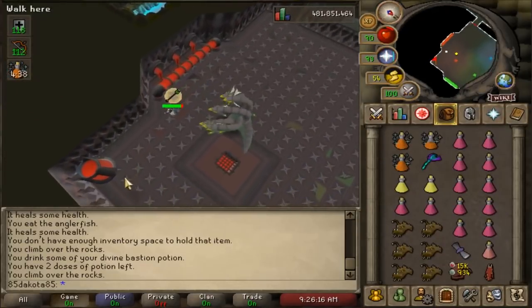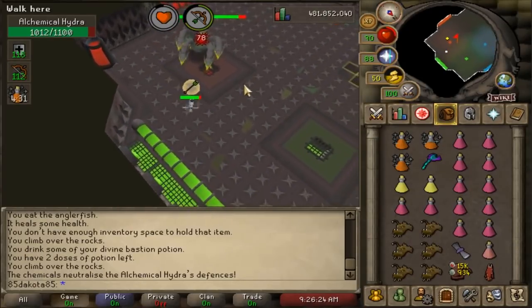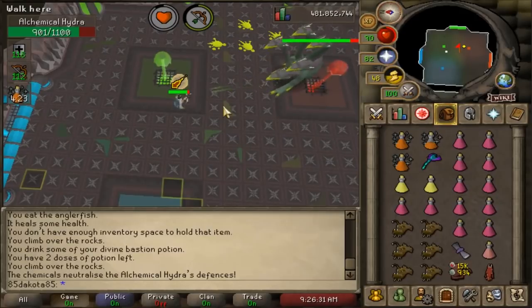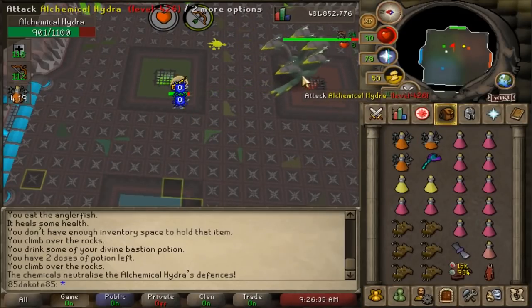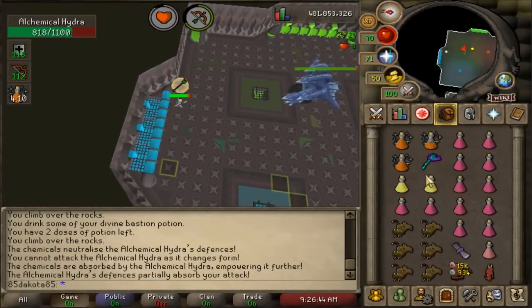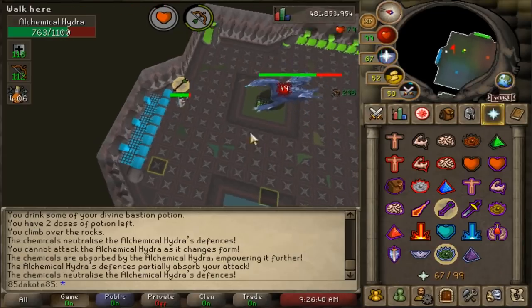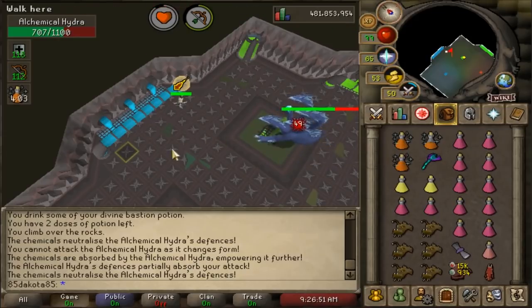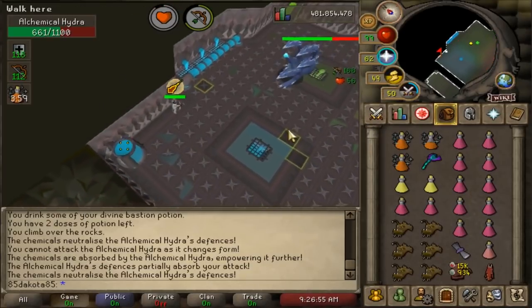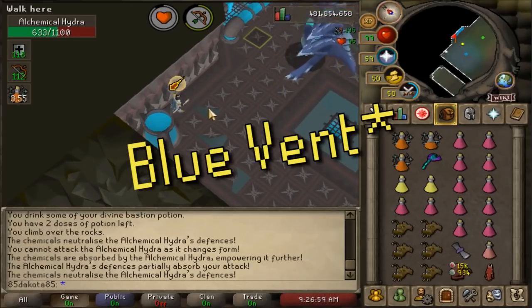You usually want to start the fight in the red corner since that's the first pool you need to lead the Hydra over to. Turn on your quick prayers and run in. If you're using range, you can attack a couple times while running to the red side, but damage is reduced a lot until she gets on that vent. Her first attack is the only time you don't know what she's going to use, so you'll have to tank it. After three attacks she'll use her poison special — take a few steps east to west to avoid it. Once you get her to three-quarters health it will turn blue, and the attack count doesn't reset when it changes phases.